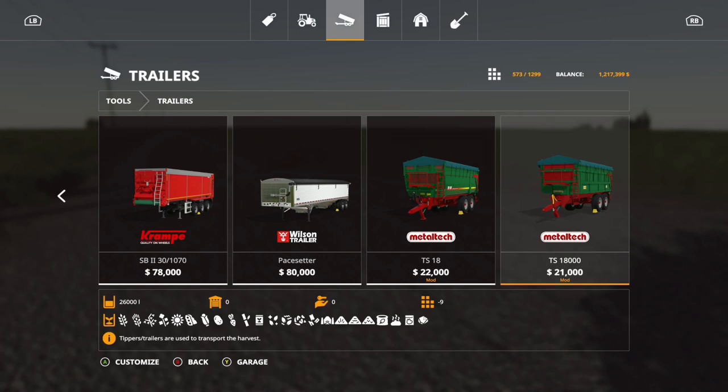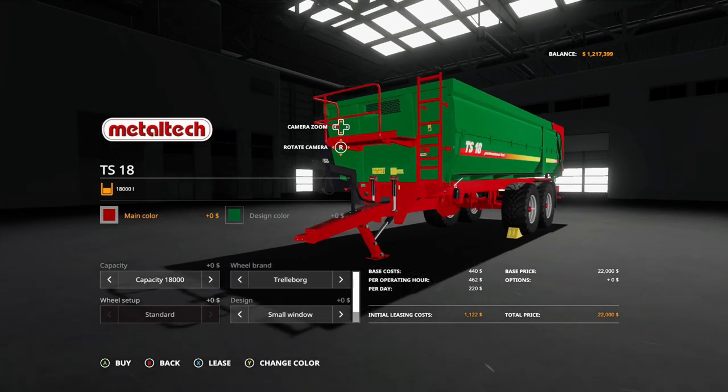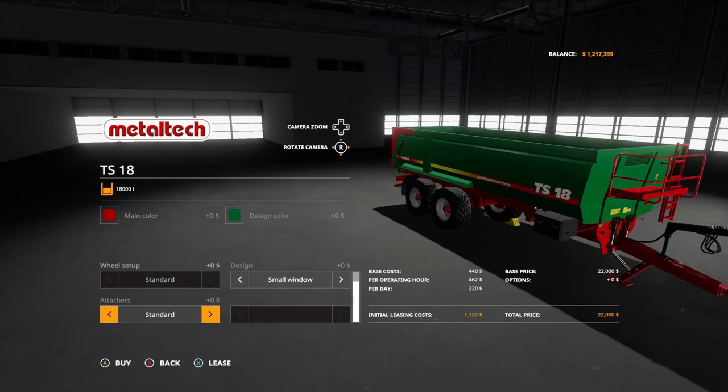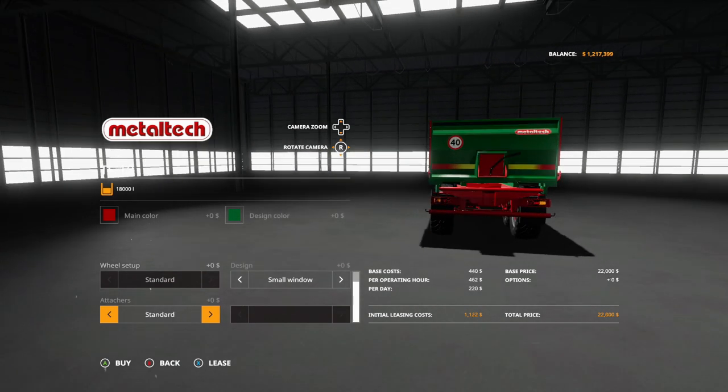The first new mod is the Metal Tech TS1818000, which includes two trailers: the TS18 and the 18000. They cost 21,000 and 22,000, with 13 and 9 slots respectively. Options include main color and design color in any color you can think of. Capacity options are 18,000 and 26,000 liters. Tire brands include Wilbrand, Trellborg, Michelin, and Nokian. Design options include a small window and a big window out front.